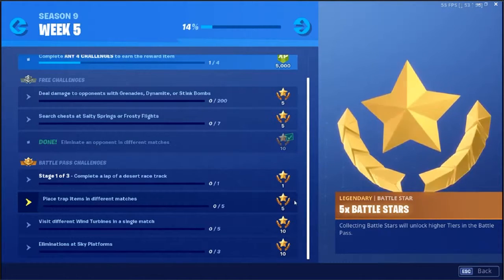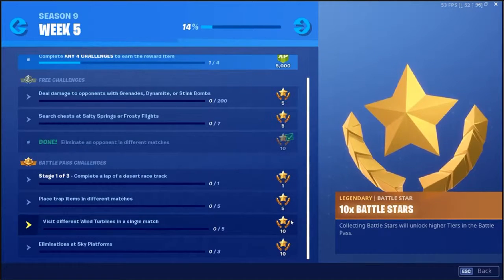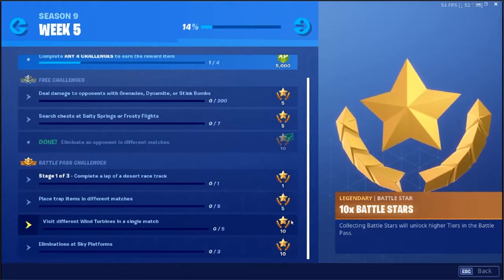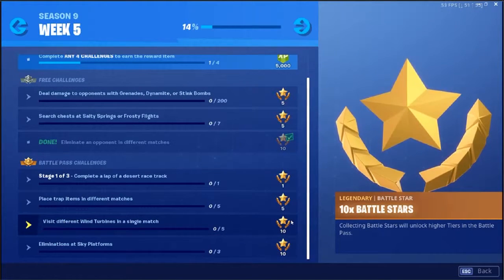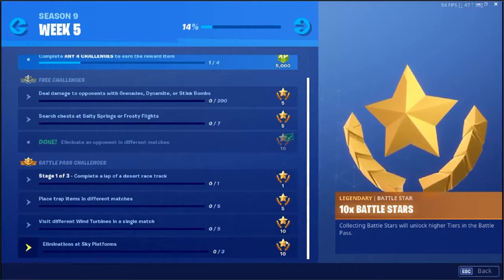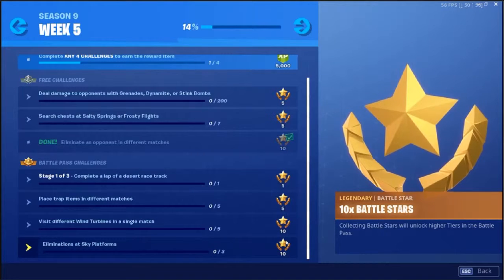Next one is to visit five different wind turbines in a single match — I'm pretty sure they're all over the west side. And then the final one is to get three eliminations at Sky Platforms, the floating things in the sky.